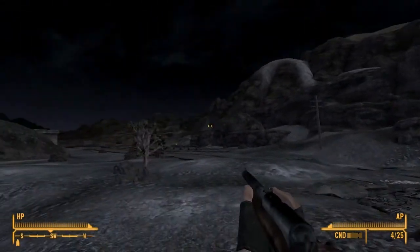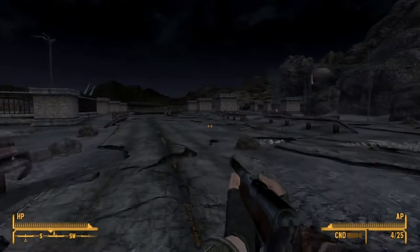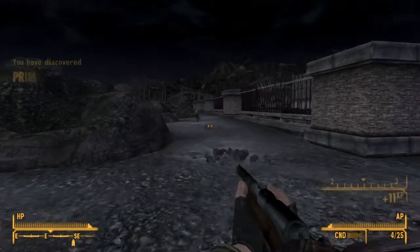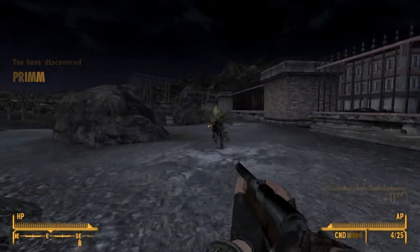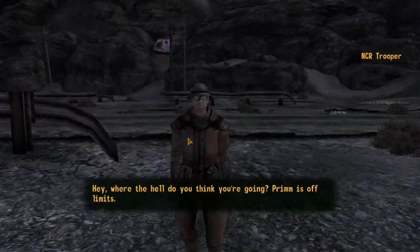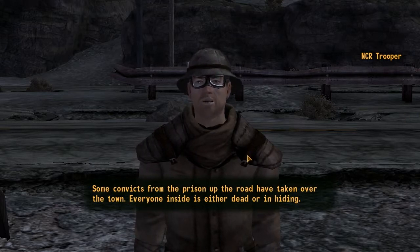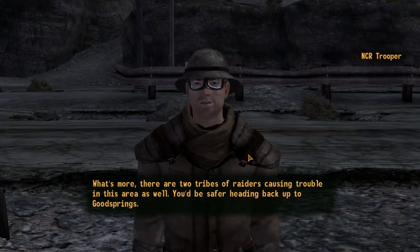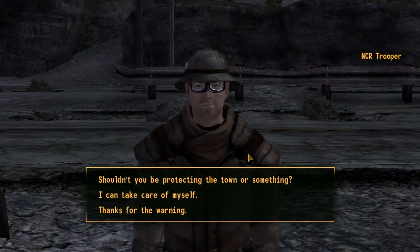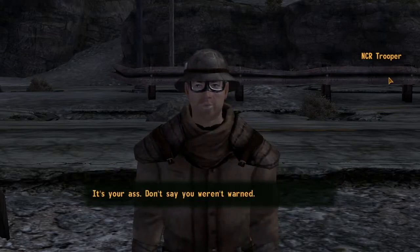I was too busy being concerned about that creature to read the repair message. Is this Prim? Hello! Look, there's a flag over there — it's a nice little walled community. Hey, where the hell do you think you're going? Prim is off limits. What's going on? Convicts from the prison up the road have taken over the town — everyone inside is either dead or in hiding. Those damn convicts, raiders causing trouble too. You'd be safer heading back to Good Springs. Nah, I fought for that town — I can take care of myself.